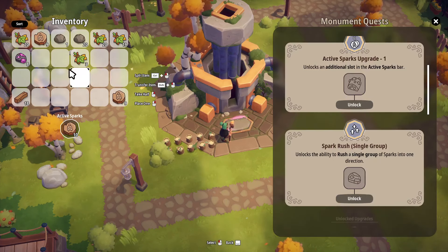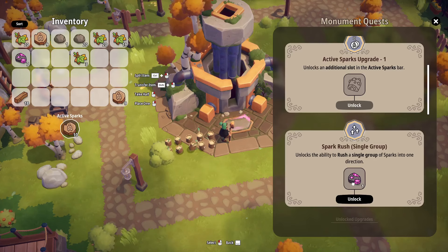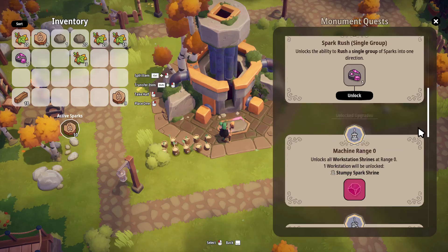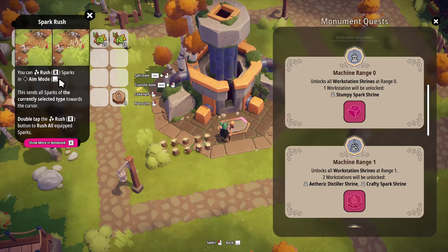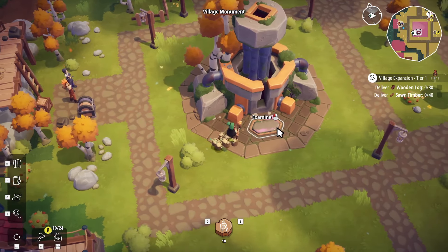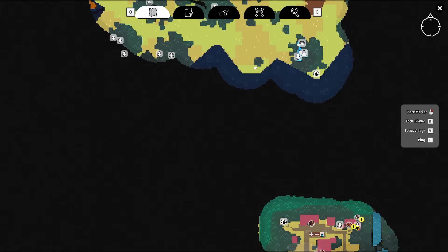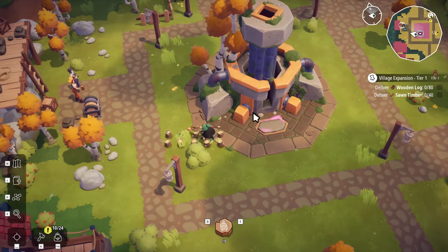We have lumber so we might as well unlock. Etheric clump — I only have etheric pellets. It unlocks the ability to rush a single group of sparks. That was strange — my mouse unbound from the window for a second. You can rush sparks with aim mode and then press R. So we need etheric clump and then crafty spark to unlock the next stuff. If I hit M, can I go somewhere? It's not fueled though, so we can't go to that ancient waypoint. Oh, here's the crafty spark shrine — I see what you're doing.